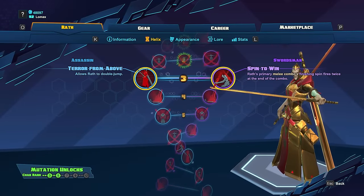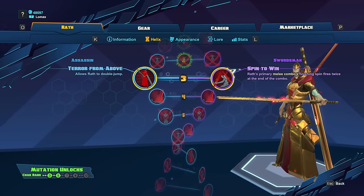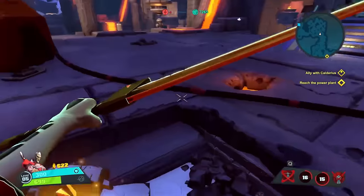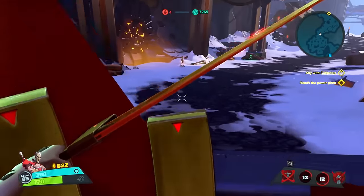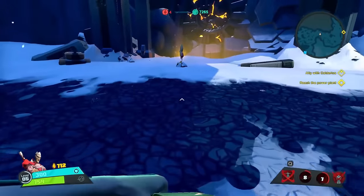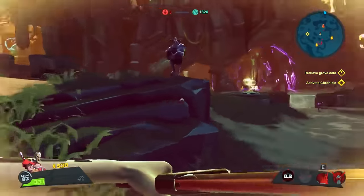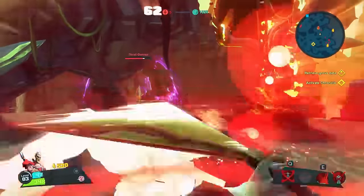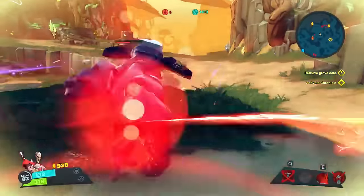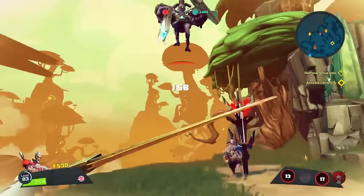At level 3, we'll have a choice between Terror from Above, which will buff Wrath's armor, and Spin to Win, which will buff Wrath's melee attack. Terror from Above is going to give Wrath a double jump, increasing your mobility as you can now scale certain terrain — but other than that, it's just a double jump, nothing too exciting. Spin to Win is going to add a second spin to the end of Wrath's primary attack melee combo, so you will hit 5 times instead of 4, increasing your DPS. Unless you have a real need for the double jump, I would take this skill.